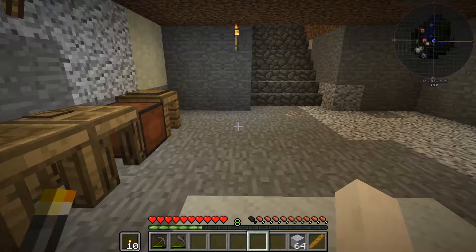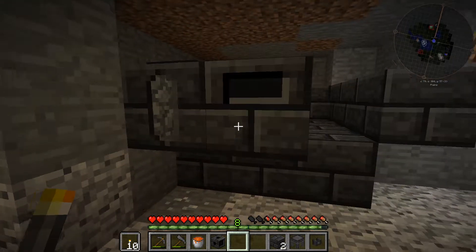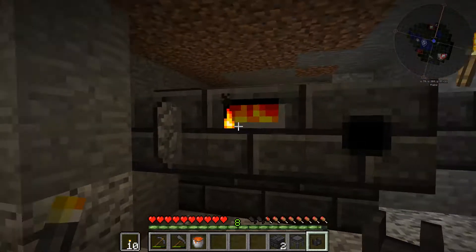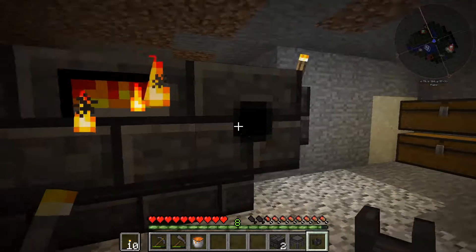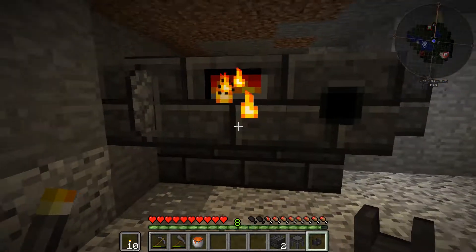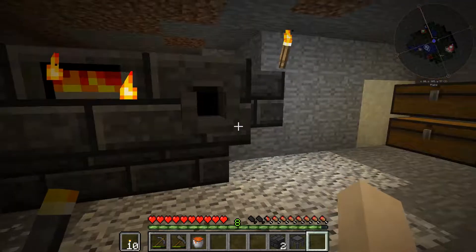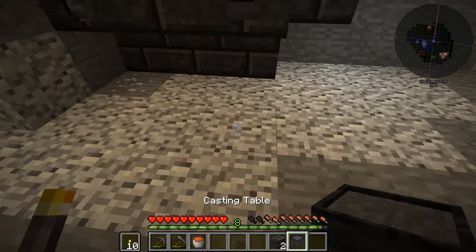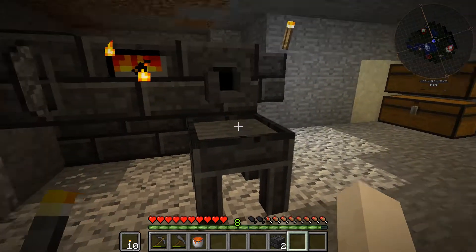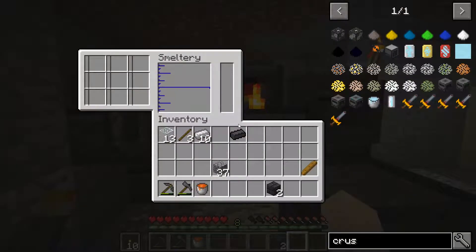Once everything is smelted, I'm ready to construct the smeltery. First the smeltery block, then the controller, then the drain — and don't forget to put the faucet on the drain. Once you see this animation, it means the multi-block structure is recognized and you can right-click to access it. Then we add the drain, the faucet, and the smelting table. That's everything — we now have a functional smeltery.